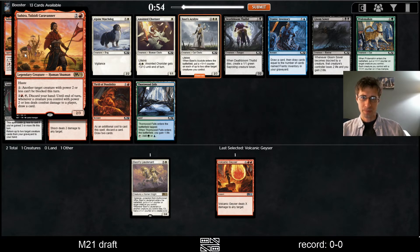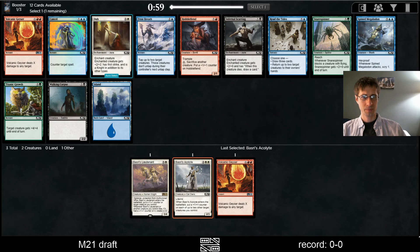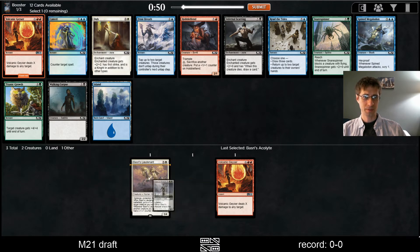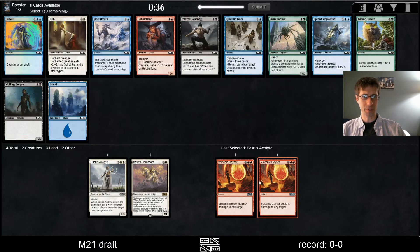Haste 2/3 — all of your 2-power stuff can just get in for free. That's good. But I think Boss Rezacolite is better since we have the Lieutenant here. Another Geyser — X damage to any target. It's expensive to do 3 damage, but it's instant and it can kill players. We could also just take Hobble Fiend, but I think we're going to take these Geysers and try to make that work somehow.